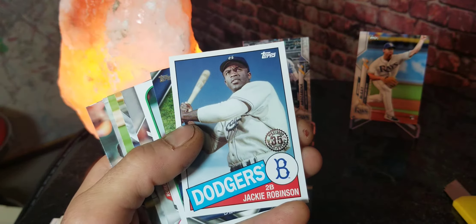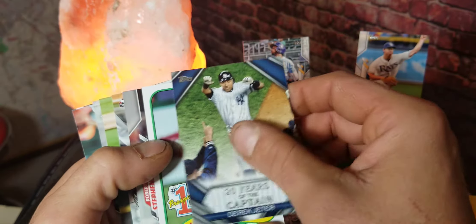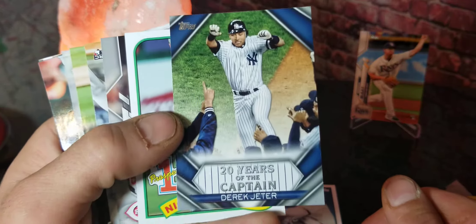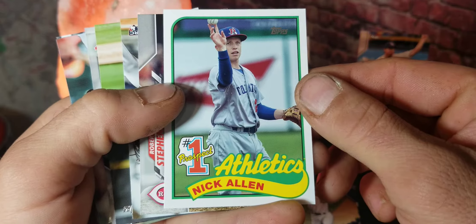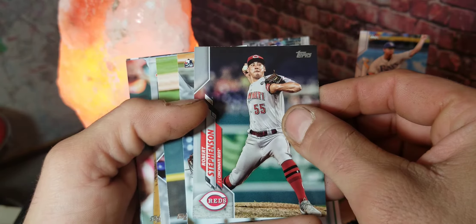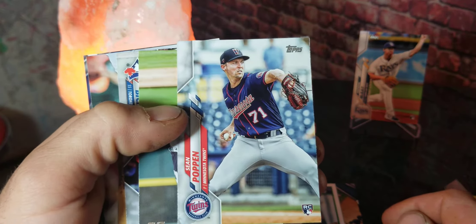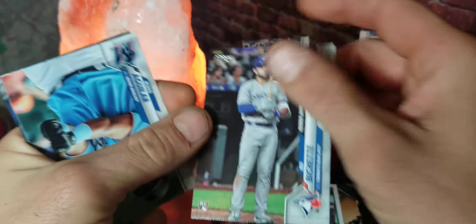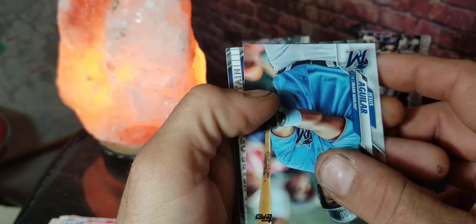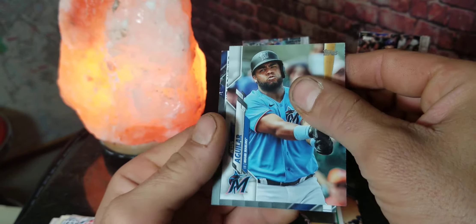We got a Jackie Robinson card — that's pretty cool, I really like that throwback. We got a '20 Years of the Captain' Derek Jeter card — that is an awesome card. We got a Nick Allen number one prospects card — really cool to have. Robert Stevenson, a Sean Poppen rookie card, Michael Fulmer, and a Bo Bichette rookie debut card — I like that one, I'll stick that in my personal collection. Got Jesus Aguilar right here, and now here is our hit of the pack.